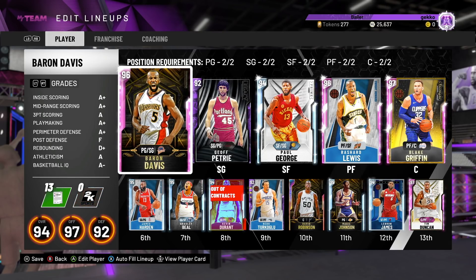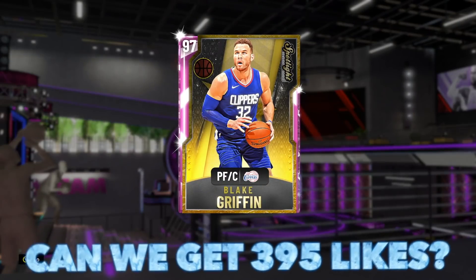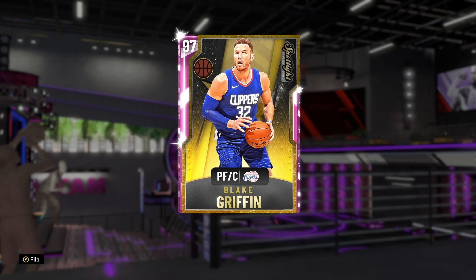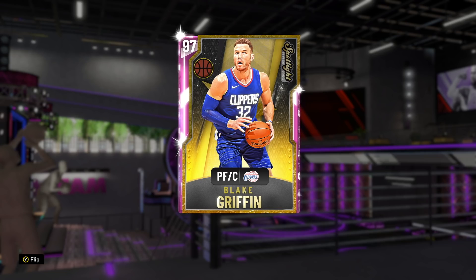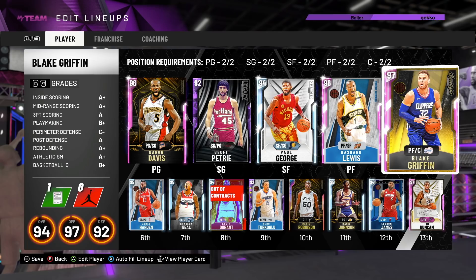What is going on guys, DBG here and in this video we are going to be doing gameplay with the new Blake Griffin card. Blake Griffin is the spotlight reward for completing all the challenges. Steve Francis was really good, Drummond was terrible, Marbury was terrible, Alonzo Mourning and Chris Webber were very average, but Blake Griffin should be the best of them - it'll be him or Steve Francis without question.